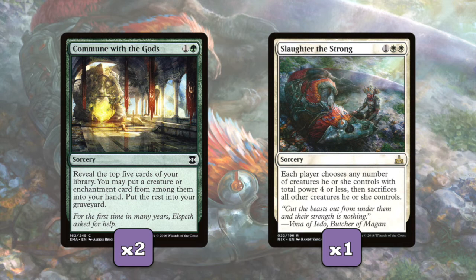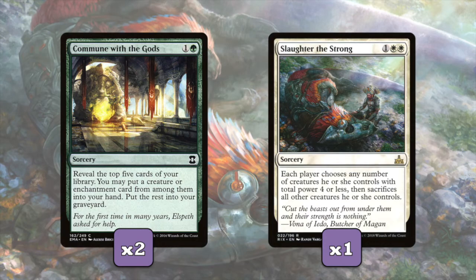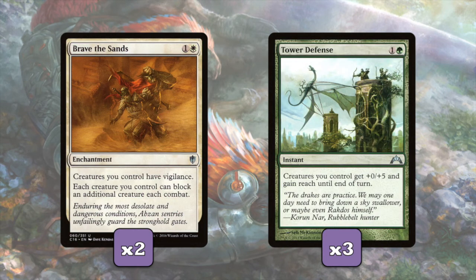And finally Slaughter the Strong. Luckily for us our walls are good defenders. But if we find ourselves being overrun, Slaughter the Strong is a good way to help us. Each player chooses any number of creatures they control with total power of 4 or less, then sacrifices all other creatures they control. So even Arcades is only power 3, so we can keep Arcades and all our walls while our opponent is reduced to a board state of only 4 power. We're also running Brave the Sands - creatures we control have vigilance and they can block an additional creature each combat. So our walls now can attack with insane power and then still be up to defend.